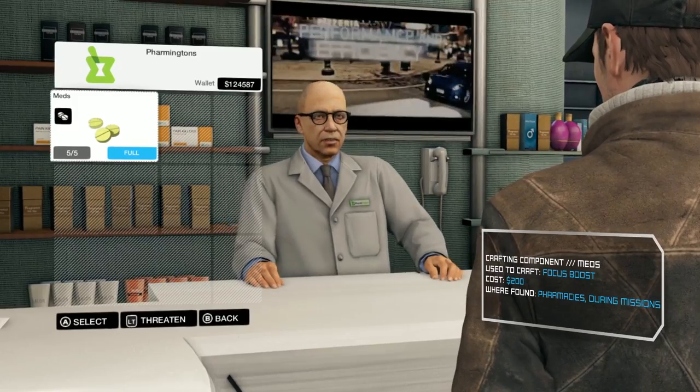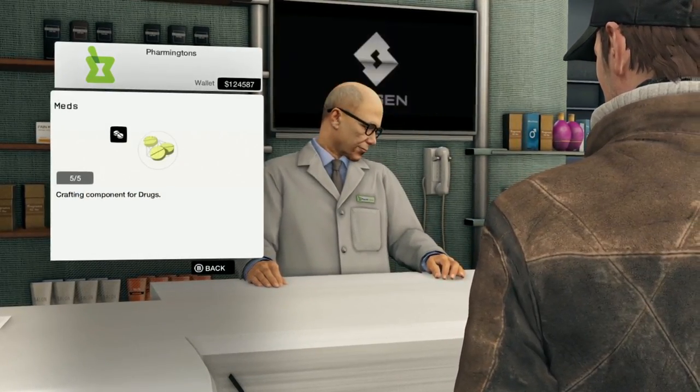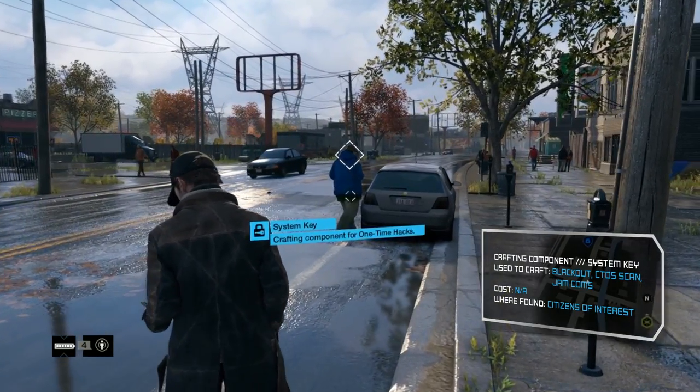Want to use focus? Then unlock the focus combat skill and buy or find these pills. Meds have a white pill lid. Readymade focus boosts have a blue lid. This is the most difficult of components to find — profile citizens and hack to obtain.